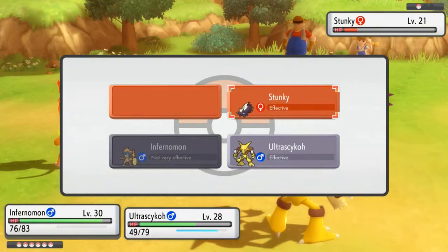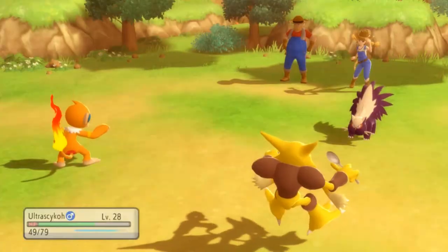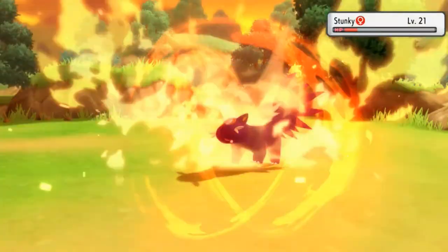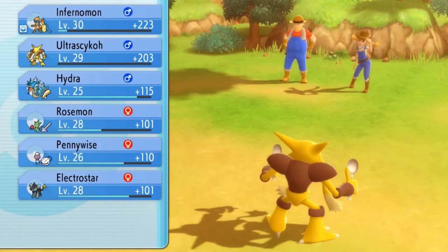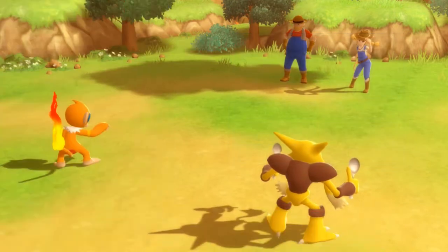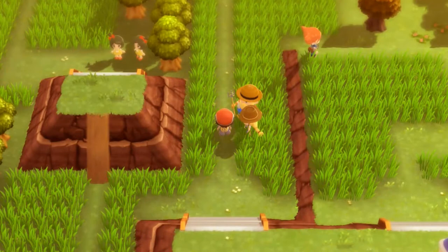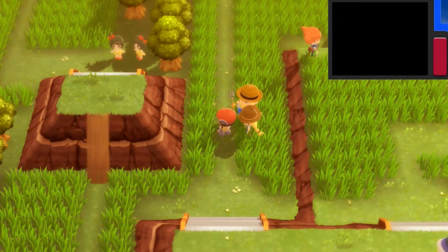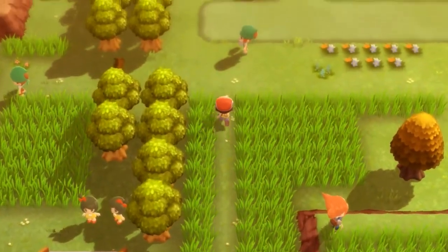One of the Pokemon that bugs me the most is the Stunky line. They always seem to be the most stubborn kind of Pokemon — you try to beat them with one punch but they can't go down, and the next thing you know you don't have the typing for it. I really do need a Ground-type Pokemon, which brings up the subject. Seriously Nintendo — you had to take away the cave where I can capture Gible. We need Strength for that situation, but we don't have the badge for it.